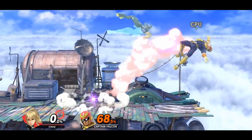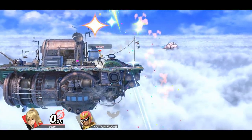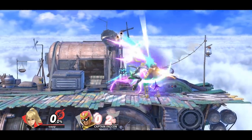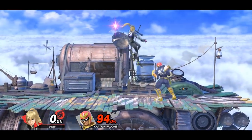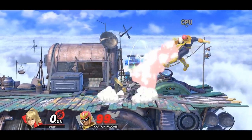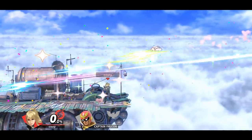As Zero Suit Samus, if you land with neutral air, you can follow up with a down B or flip kick for a stylish yet effective kill confirm. You can also choose not to go for a flip kick and instead go for a reverse back air. Or you can choose to land with the first hit of forward air, which can also connect into reverse back air.